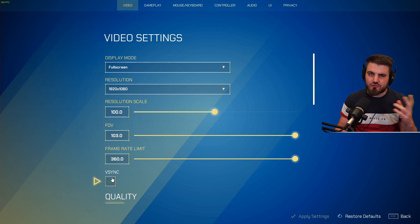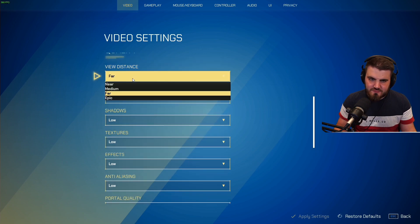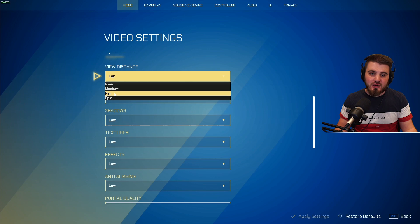V-Sync: keep it off. It's not useful in any game. Yes, it will reduce a bit of screen tearing, and if you have a G-Sync monitor you can use that — I actually have one but I don't use G-Sync because I just want to push FPS as high as possible. V-Sync on its own just adds input latency for no good reason. View distance: I would put it on far. Putting it on epic does take away a little bit of performance, and there's really not many scenarios where you need epic. Far ensures you can see everything you need on every map.